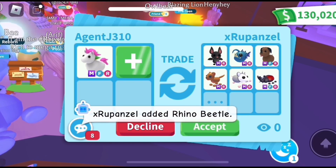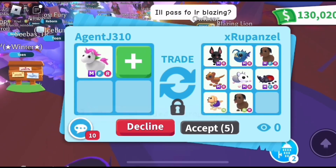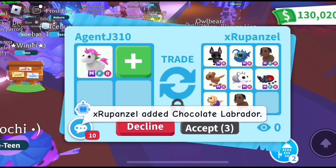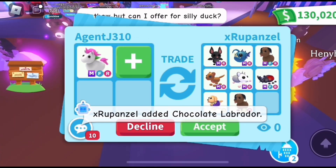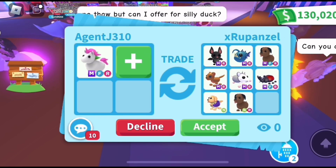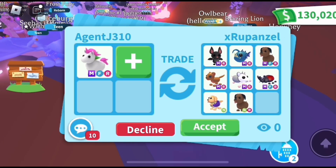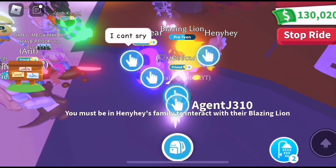This offer from Rapunzel is a bunch of mega uncommons and mega commons. I'm not really sure what these are worth — comment down below if you know what these pets are worth and if this is a good offer for my mega fly ride unicorn. I'd really like to know. Let's spectate this trade quickly and see what they're offering for the blazing lion.